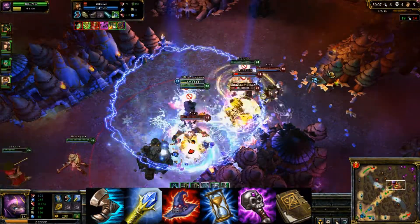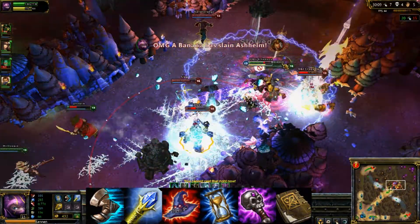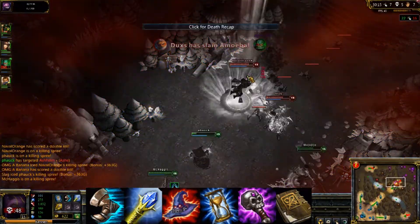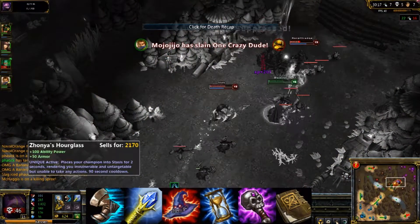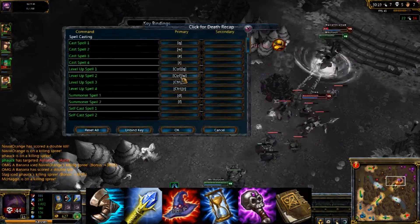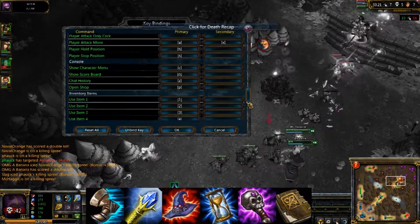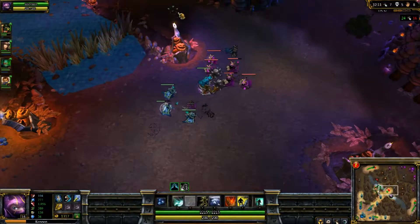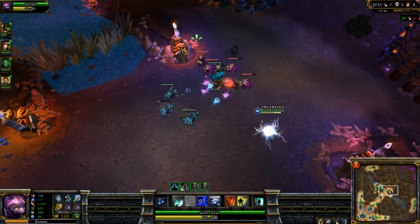You're going to want an Abyssal Scepter to give you extra magic resist. Combined with Zhonya's Hourglass, you get extra armor and extra magic resist — which stacks nicely with your E's bonus armor and magic resist. For your last item, you either want Void Staff for extra magic penetration or Will of the Ancients to heal you while casting spells. It's a situational choice — either works.